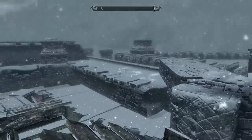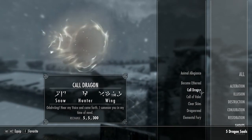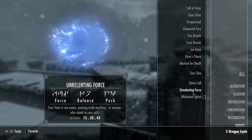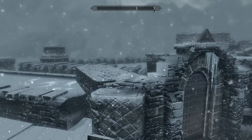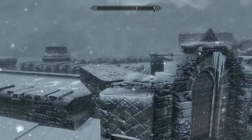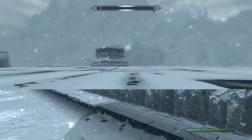It took me a while to figure this out, but you go into your magic menu. If I can get up there — there we go. So you want to have your Whirlwind Sprint shout enabled. And once you turn that on, all you've got to do is use it. Point yourself towards that platform up there, use it, and then you get launched up here.